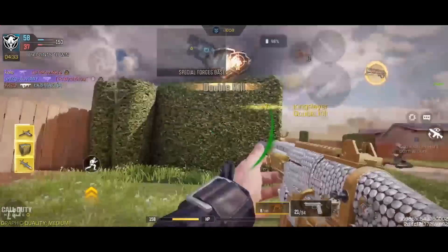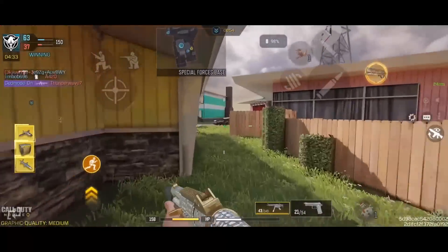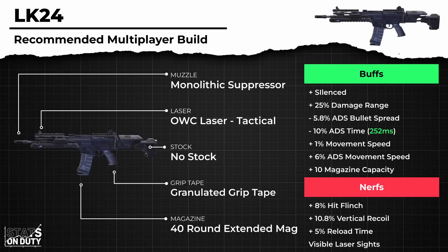Do note that the LK24's fire rate is slower than the Kilo, which means it will struggle at closer ranges, as the punishment value is higher and time to kill is slower without factoring in the multipliers. The iron sights are also very limiting, so you will need to spend a slot on an optic if you don't have a good blueprint.